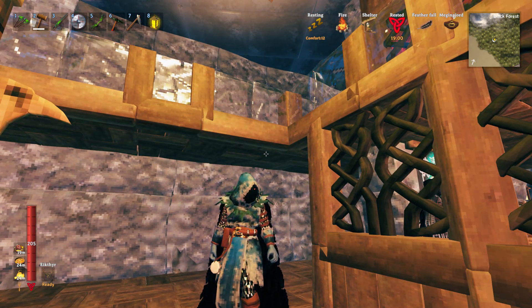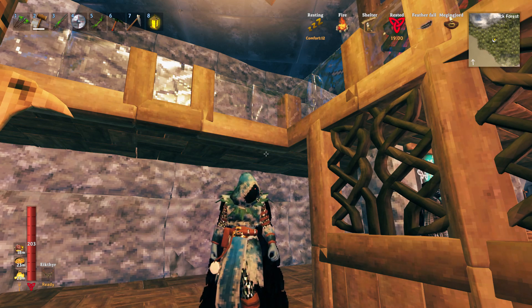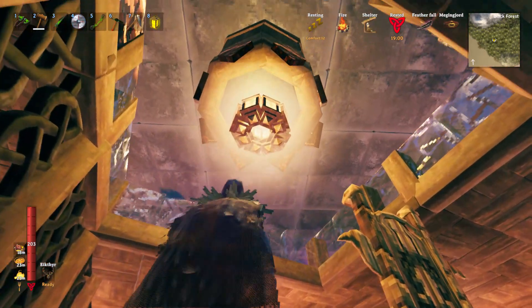The first one I'm going to show you is down here underneath the Elder. If you've ever built underneath the Elder, you know there is a stone stub that hangs down from the ceiling of the altar that you cannot remove. Oftentimes when I build underneath the Elder I will turn it into a chandelier rather than just having this stump hanging down from the ceiling. I'll show you that one, then we'll go up top and I'll show you the competition chandelier as well. I'll be in creative mode so I'll be flying.